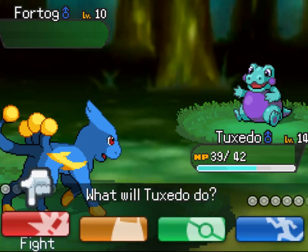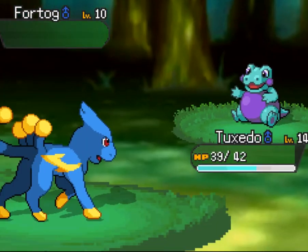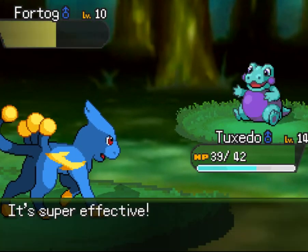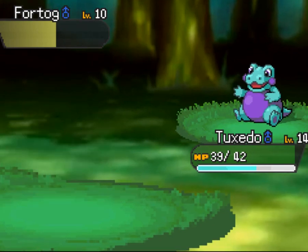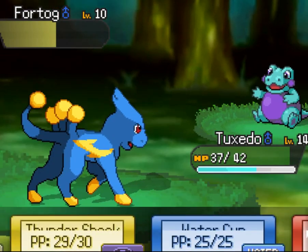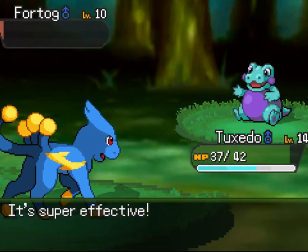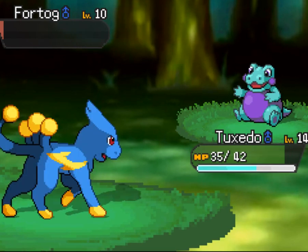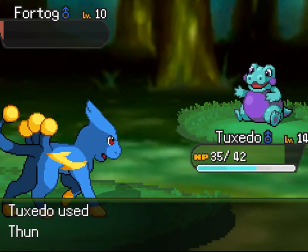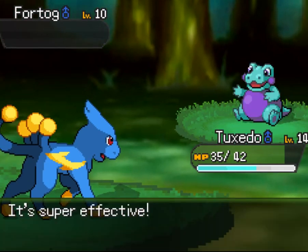Tundra Shark — bang! Yeah, super effective, so it must be water/poison. Very bulky though, not just in stature. Come on Tux — took a while but we got there.